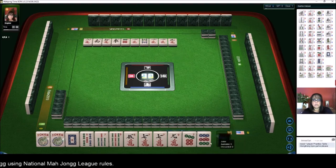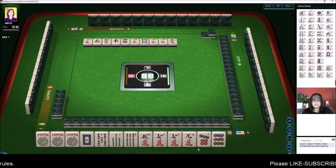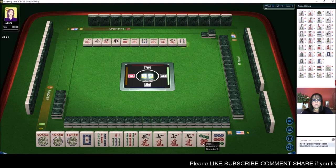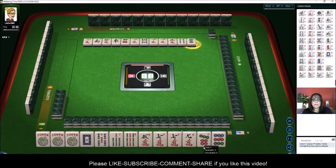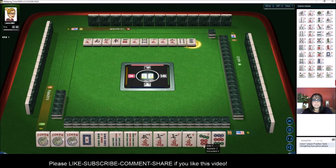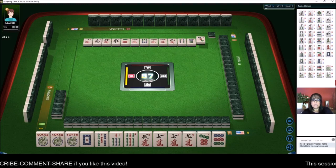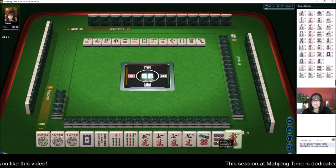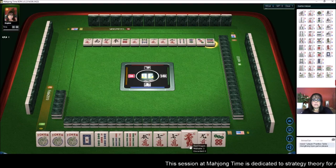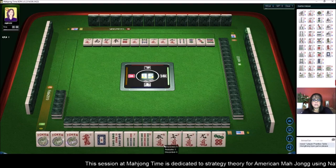We got another joker — we have 3 jokers. We could maybe even play a quint. But I think what I would do here is focus on the fourth hand down or like numbers with 7s. If we get multiples, we might even be able to play that like number quint. We got a dragon, so I'm kind of thinking we should switch to like numbers with dragons.